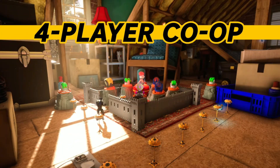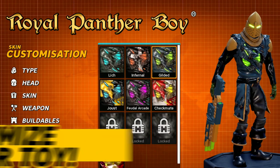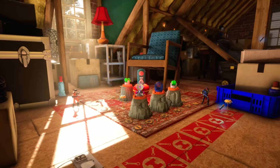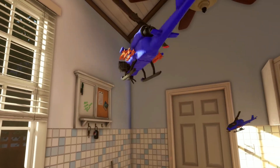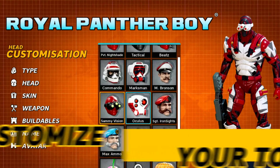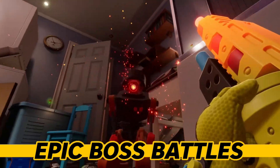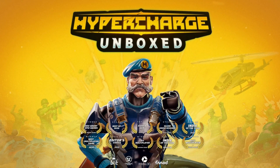The next title is Hyper Charge Unboxed. While this is a 2020 release, it's been getting a bit more attention recently, especially with its console releases coming up. It's a pretty fun game — I have played it before. Hyper Charge is a solo and co-op wave-based first and third-person shooter where you're an action figure. Growing up watching Small Soldiers and playing the Army Men games, that's what originally got me to try it. It's pretty fun if you can get a group together, and the console release is going to have cross-play, which will help.